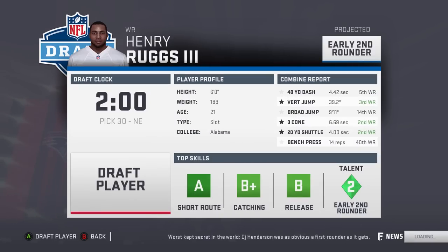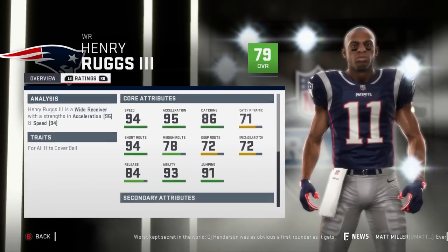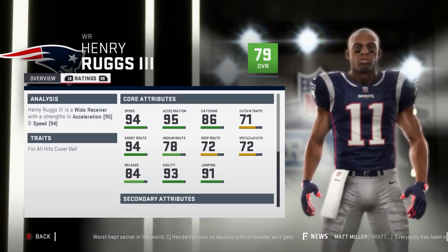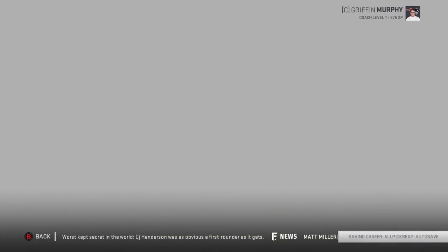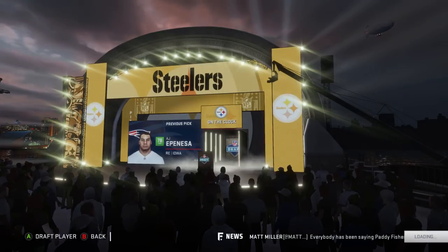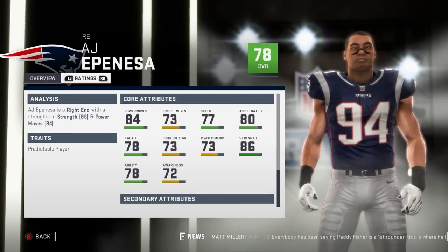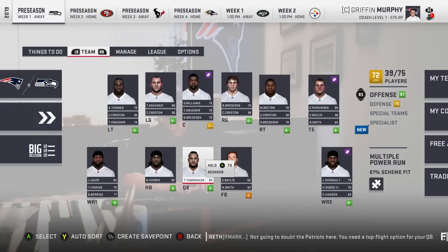Let's get Henry Ruggs the Third — 79 overall, normal development, 21 years old. If Tua doesn't do well I'm gonna be blown away — 94 speed, 95 acceleration, 86 catching, 71 catching in traffic. Our final pick — we're gonna get AJ Espineza, 78 overall, normal development, 21 years old, 84 power moves, 73 finesse, 77 speed, 80 acceleration.